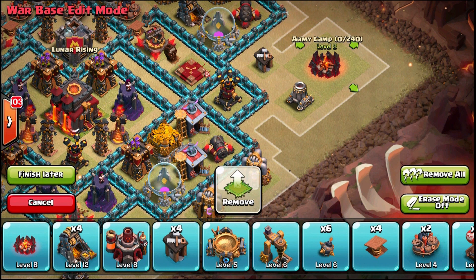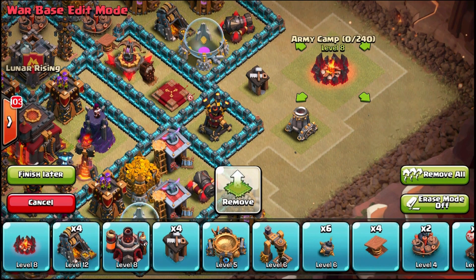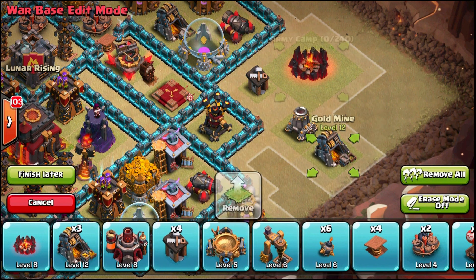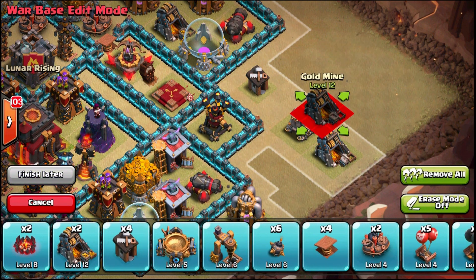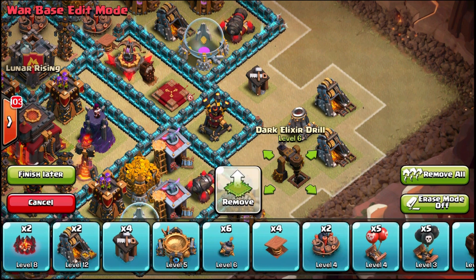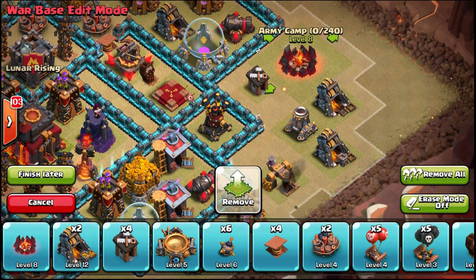The bottom side is the weak point. Hopefully with the little compartment on the side, if they deploy from the side, their wall breakers will go first for the compartment with the cannon, then the compartment with wizard towers, then the compartment with the air defense, and then the town hall. With a jump spell they'll easily get the town hall, but if the base is decently upgraded they'll get stuck in the core — they'll get the one star but can't get the two star.